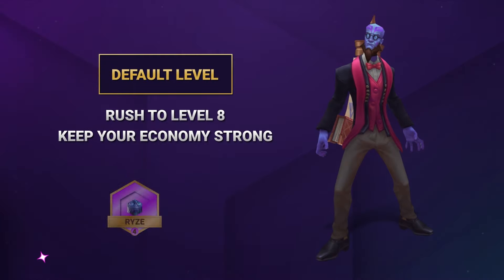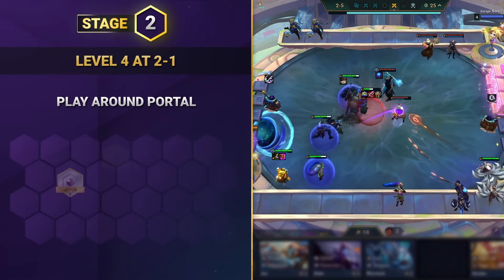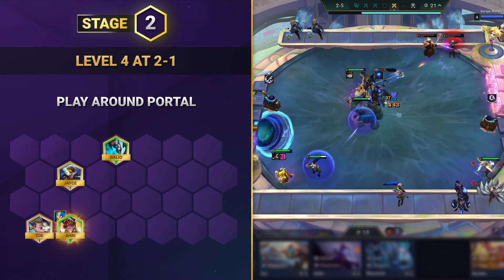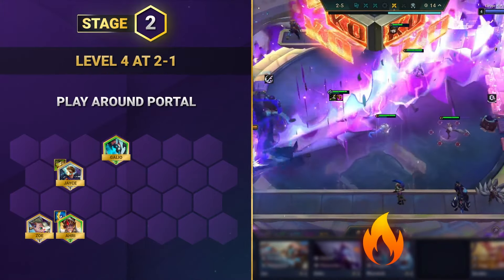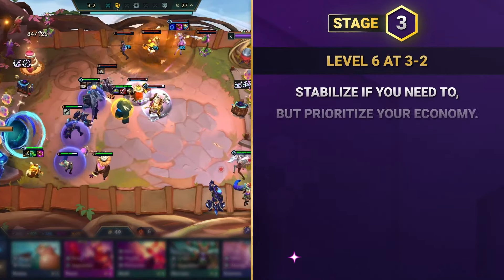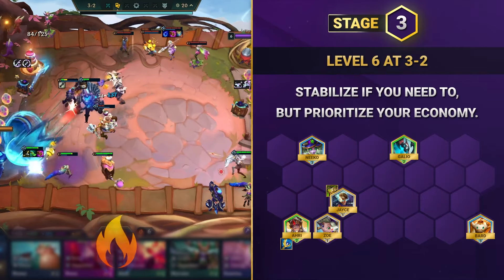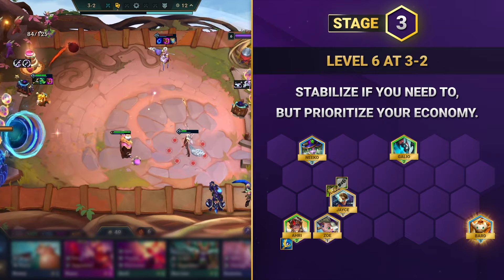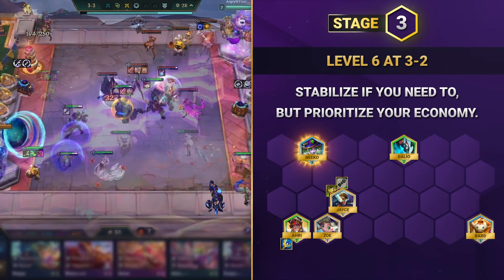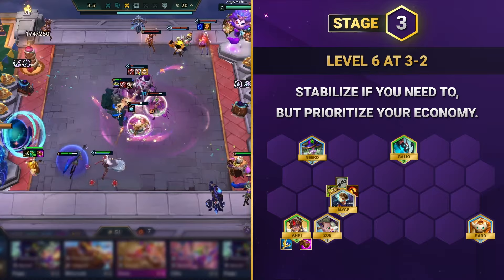For the game plan, since this comp is focused on 4-cost carries, you'll look to rush to level 8 as quickly as possible whilst maintaining a strong economy. Open up by activating portal early with Zoe, Galio and Jace, and use Ahri as your main item holder for Ryze later on. Slam your tank items on Galio or Jace ready for Taric 2-star and look to streak to build up your economy. Continue leveling at a regular pace and aim to hit level 6 around stage 3. Look to activate 4 scholars if you hit an emblem on your augments and add in Bard, plus a trait filler like Niko to bolster your frontline, whilst building up your main carry items for Ryze and Taric.